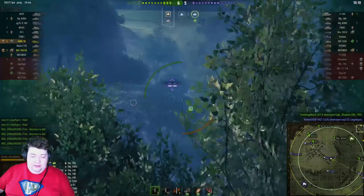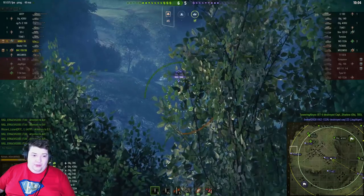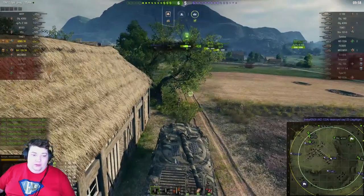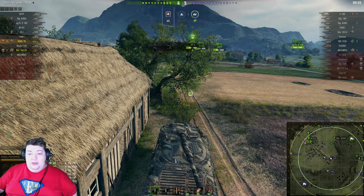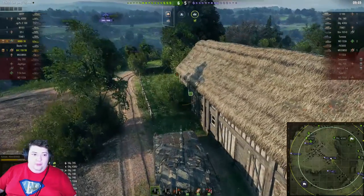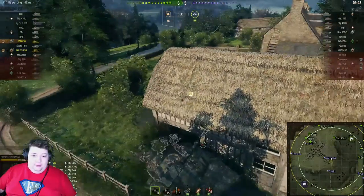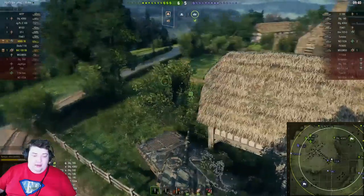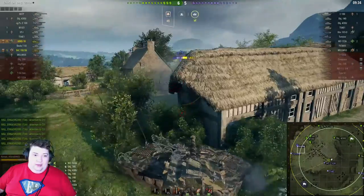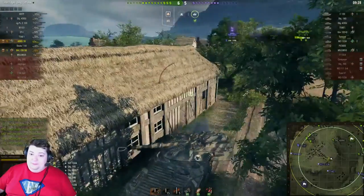Never mind — the AG Tiger ends that threat. The Object 140 knows we're over here somewhere and doesn't want to peek out too far. Looks like the T-54 and the Skoda are falling back on our team, which is going to leave an opening for the enemies to push up when they figure it out. That means we need to start acting a little sooner than we necessarily wanted to. There we go — nice tag through the building, through the bushes, didn't even get spotted doing it somehow.